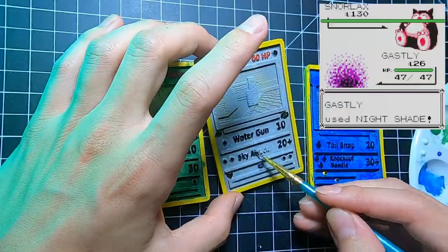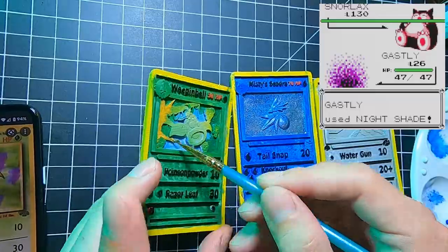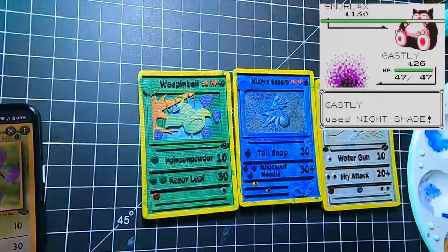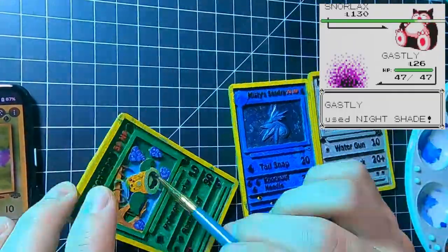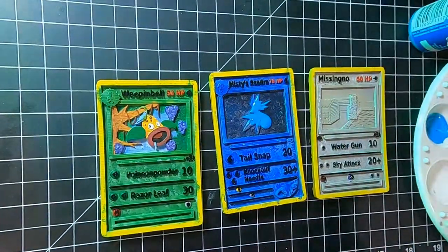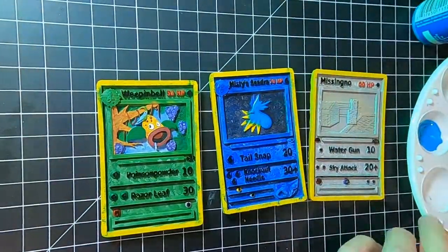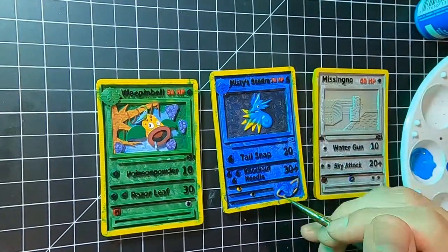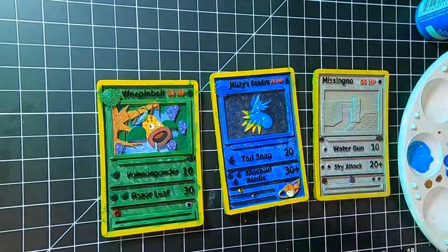But that was not the strangest thing. Any time this Snorlax received damage, the health bar would go down to the end of the screen and then roll over coming back up. This would repeat several times regardless of how much damage was actually done, but the health would simply never go all the way down. I must have used this Snorlax for years before overriding that save file and never once did he faint. If you've ever encountered something like this, please let me know because I've never heard of anyone experiencing this particular glitch.